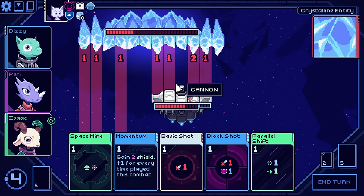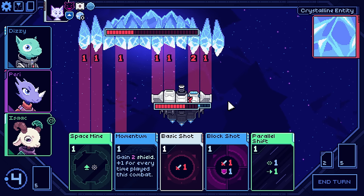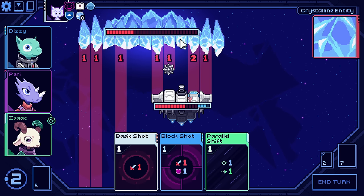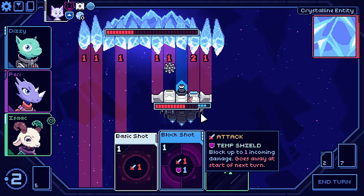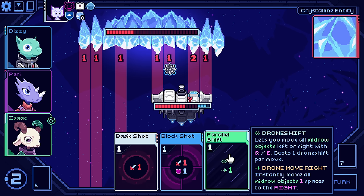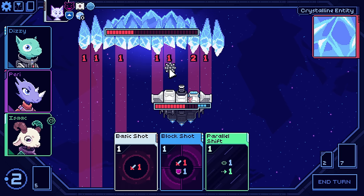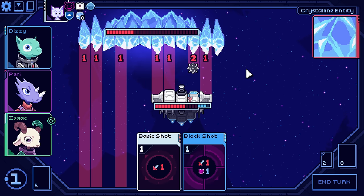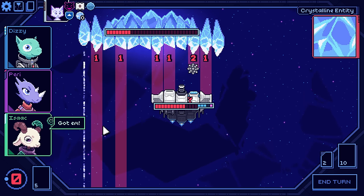This is scary. This is actually really bad. So I'm going to go momentum, space mine to block that — he's going to take two and then I have to do a block shot. I'm going to take three here because the weak cockpit, four, five. Okay, that's not too bad. I'll take just the tiniest amount of hull damage. Or I could parallel shift and get the bomb over here to block that — yeah, that would be better. It's going to move right, and then I'm going to move it to the right and block shot. Yeah, that's definitely better. And now we don't take any hull damage. Got him, Isaac.